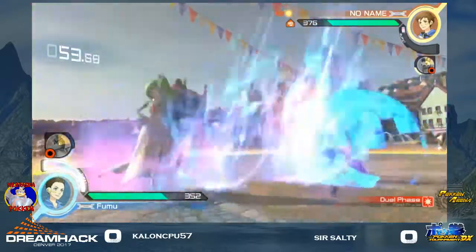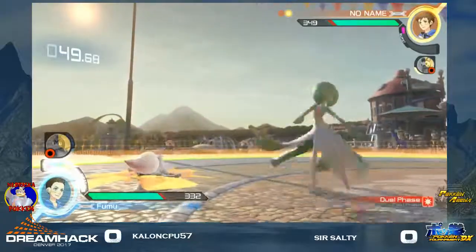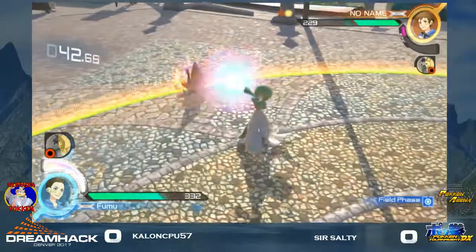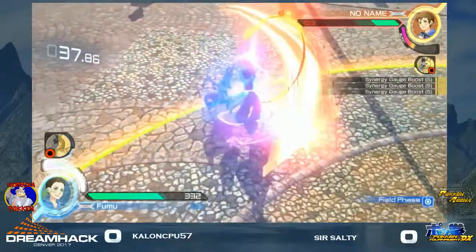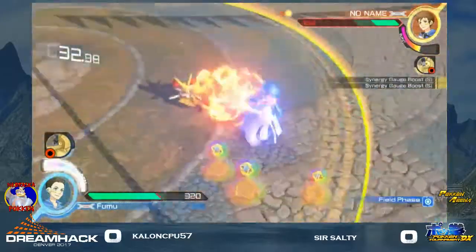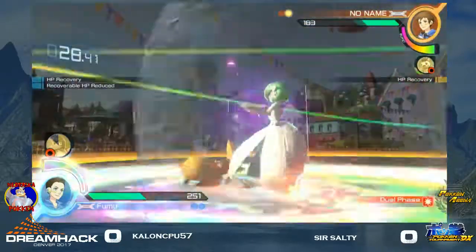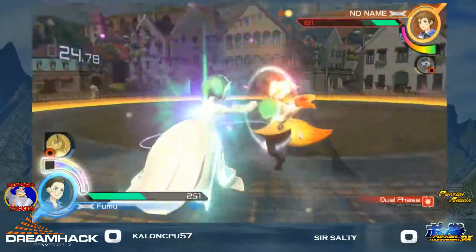A key thing about this matchup is Rayquaza's light screen — she can light screen from everything Gardevoir can do. Really? Even Future Sight? Yes. So Future Sight, Sidekick, 2X, 4Y — every projectile that Gardevoir has, even if it pierces, she can light screen. Because the thing about 2X is that it's not a beam, so she can get rid of the hitbox before it can hit her and pierce. That's why I recommend Farfetch'd in this matchup — something that keeps Salty from hitting buttons.